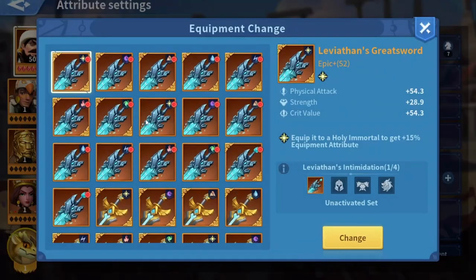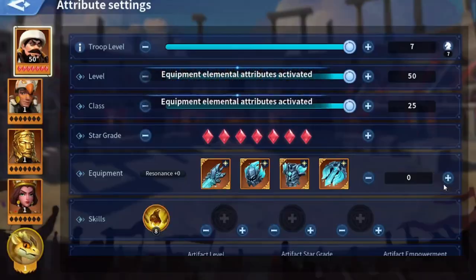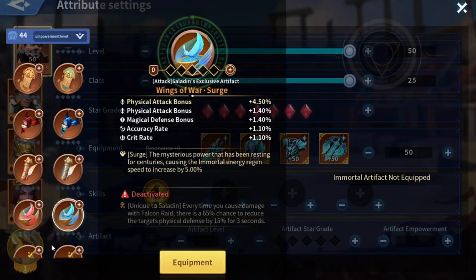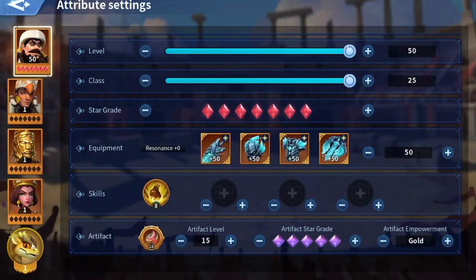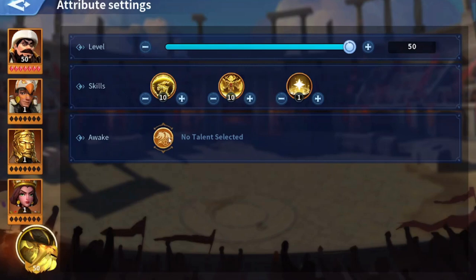We need high-end equipment — this one here. For the level, you can just write 50. For the skills, I'm not sure about the optimal skills for a holy march since I haven't used one before. As for the artifacts, you can simply max any artifact you'd like for this march and upgrade its rank to gold. You can do the same for all other immortals. As for the dragons, you can level them up to level 50 and get the skills to level 10.